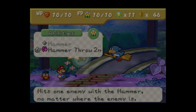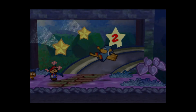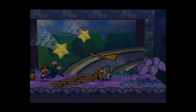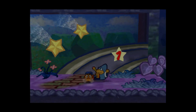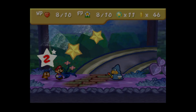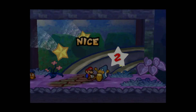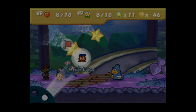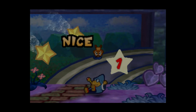Let's do hammer throw. Now just like in Mario, you can do a double. You can dodge that. Don't use hammer throw unless it's necessary to attack other enemies.